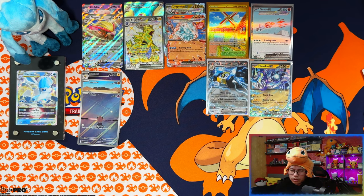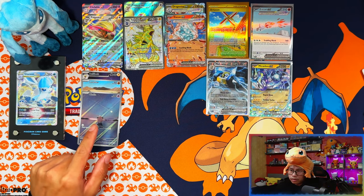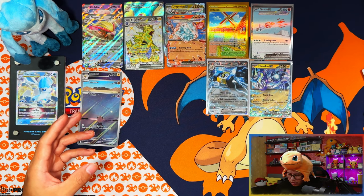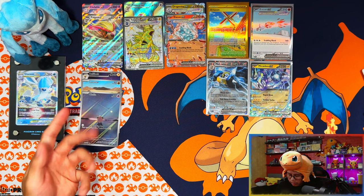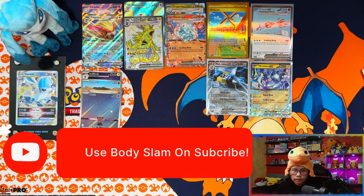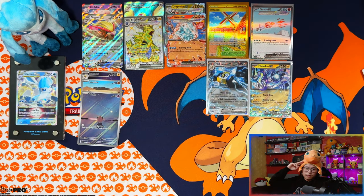All right, so averaging 12 hits which is about average. The difference I notice is IRs — I normally get two but pulled three. Two full arts, one, two, three, four, five, six EXes, two Tera EXes — so this might actually be an average box. Three IRs, six EXes, two full arts, a gold card, and Ice Cube — not bad. I pulled four cards for the master set, very happy, especially seeing Ice Cube. That was my third Obsidian Flames booster box — if you enjoyed, leave a like, subscribe, and turn notifications on. At 500 subscribers I'll do a giveaway. Thanks for watching, see you on the next one — peace!